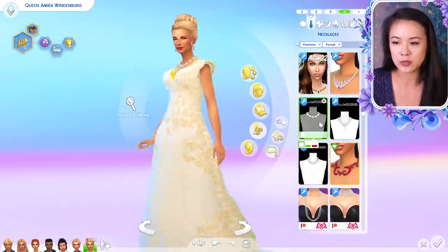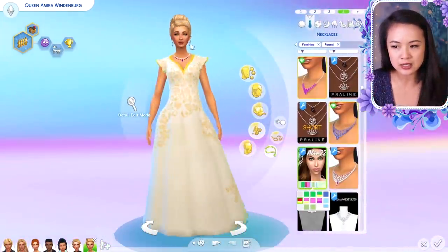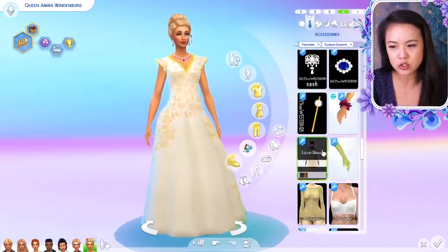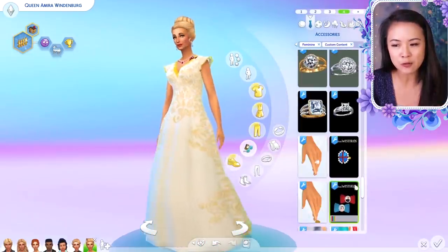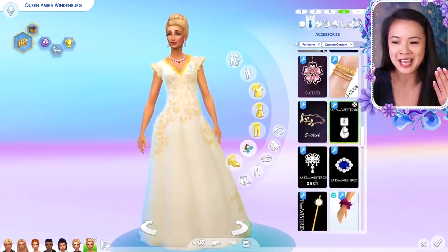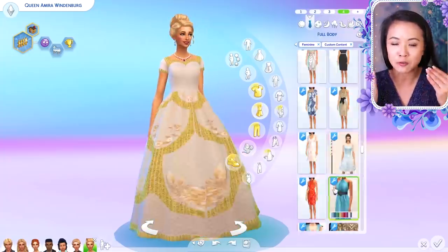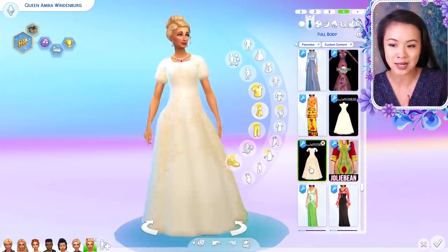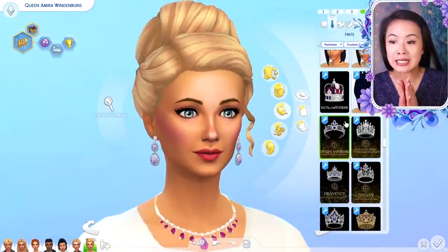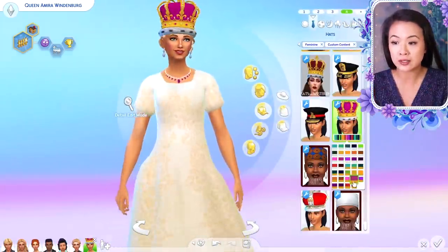I also tried to change some of her looks a little bit, but Amira has already become so mature and I don't think becoming queen is going to change her looks that much. So I've kept some of the hairstyles — this is a pretty signature hairstyle for her. I kept it for some outfits but not all. For her look as queen I chose a few different updos because there are some new custom content updos that I really love, and I'll try to link as many as I can in the description.